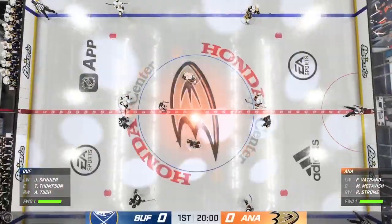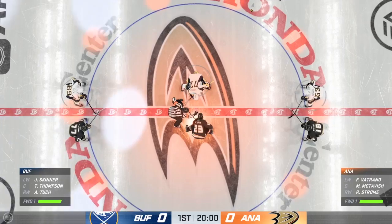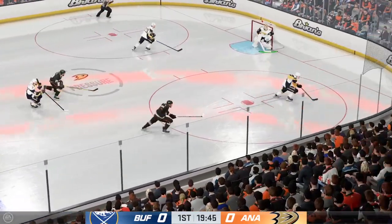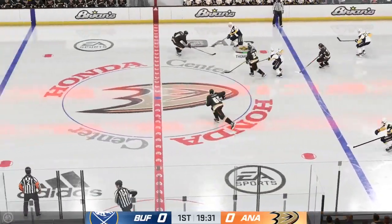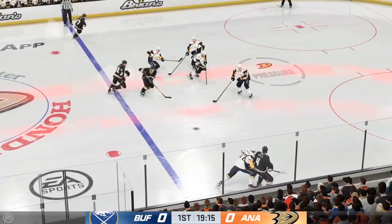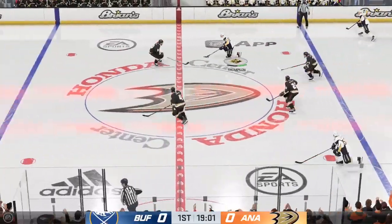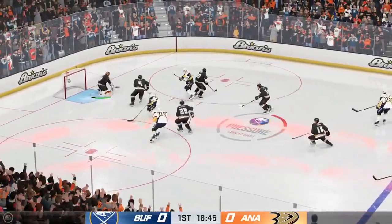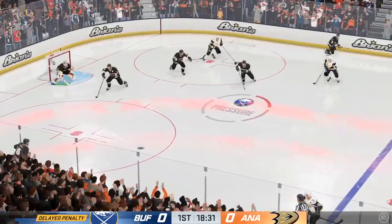Skaters glide into position for the opening draw. The Ducks win the draw and they'll start on the attack. Picked up along the boards by Darlene. Good reach to the stick to knock the puck away. Slick feed. Did he ever rock him in the open ice? Some players get into the game by physically engaging early. There's a foul. Well, you can't do that or you're going to find your way marching over to the box.